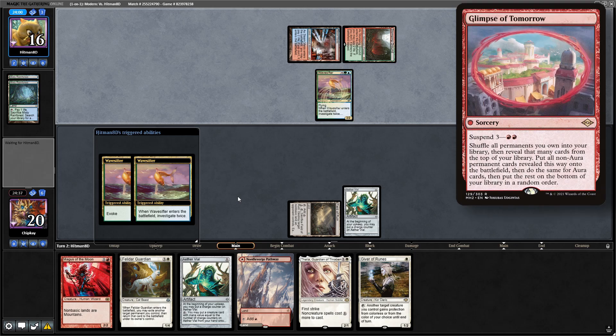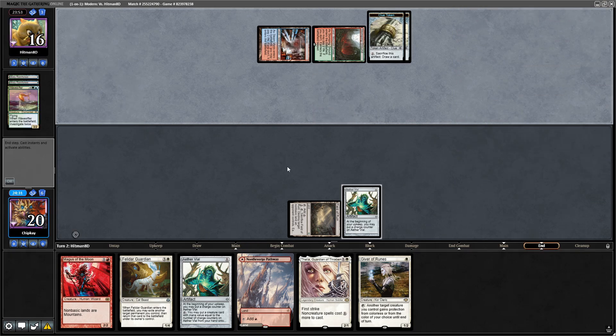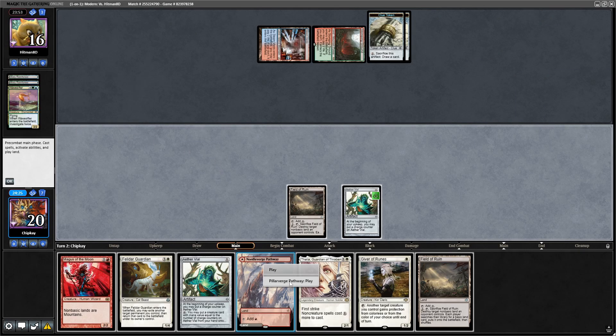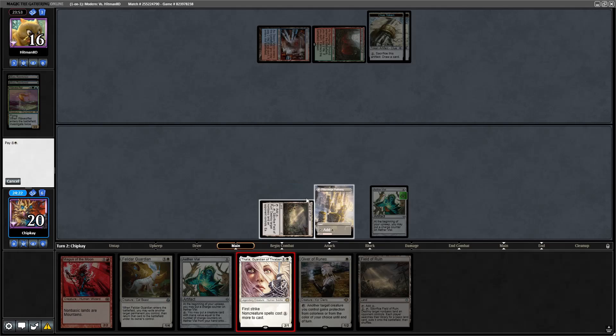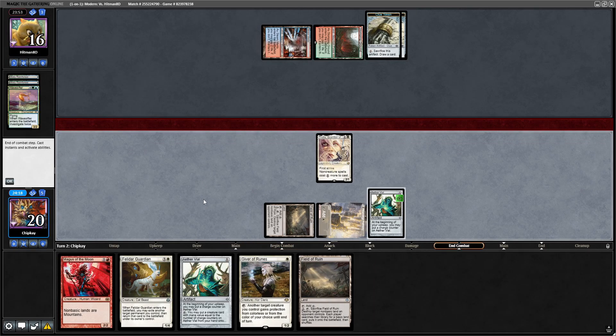Waveswift — interesting, it's the Cascade one. They're going to do a lot. Go to my turn, Aether Vial ticking up. Now we have to play the Pillar Verge Pathway on white so we can run Thalia down so they can't start comboing off. We'll pass the turn. They miss their land drop too.